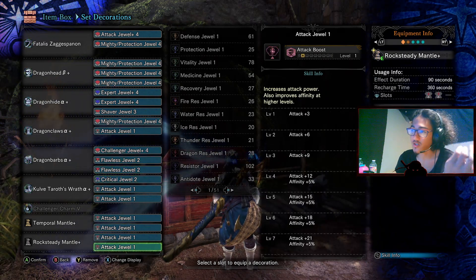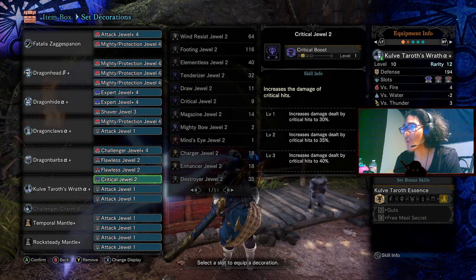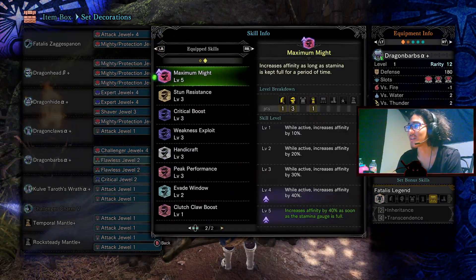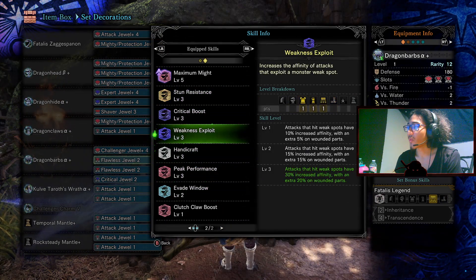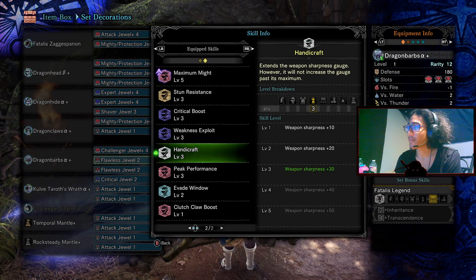We have Challenger Charm five and a Challenger Jewel for Agitator, to get even more raw. We have the rest of the Attack Jewels in the mantles because why not, so we can have Attack level seven. We also use Dragon Claws Alpha Plus just so we can have Handicraft level three.